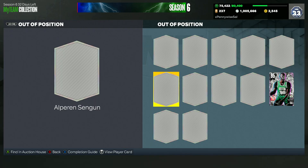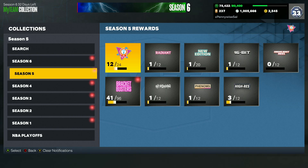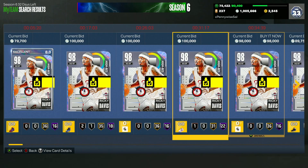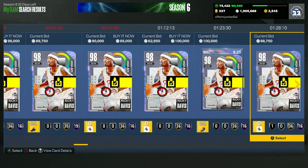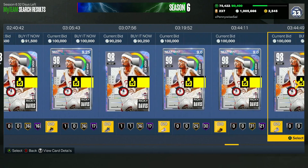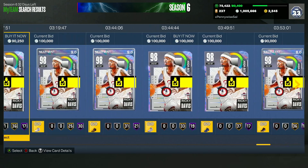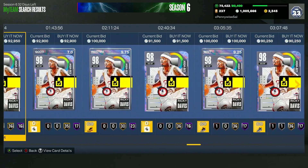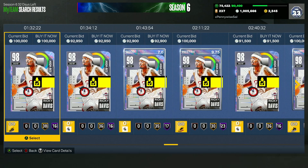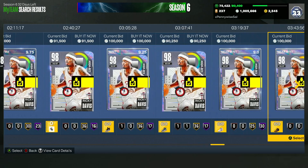Sangoon moves a lot faster on the offensive end than Ben Simmons and has a higher three-ball and a way better jump shot. For me, Sangoon is a top five card for under 100,000 MT. Moving to the Season 5 set, the fourth card is going to be the Galaxyopal Ricky Davis — not really ranked in order. Just like AK-47, he's one of the better value cards in the game. He's probably a top four or five shooting guard in the game and he only goes for about 90,000 MT.